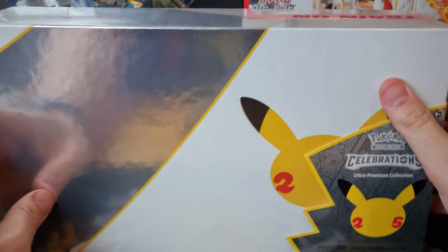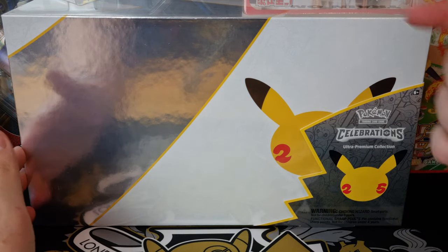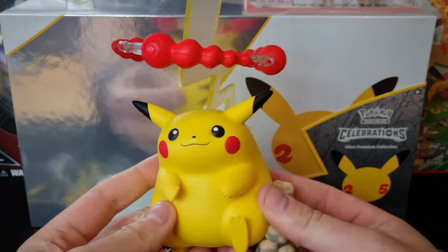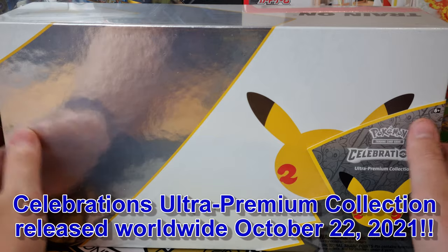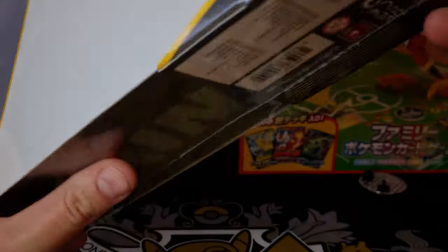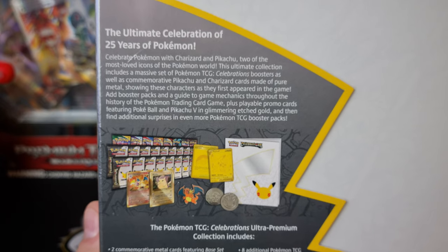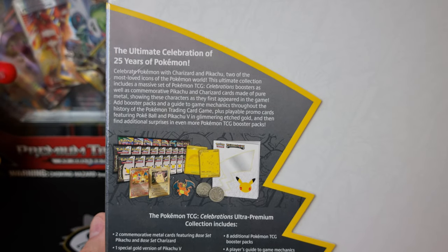And here is the Ultra Premium Collection at last — we finally get to open this beautiful thing. If you want to win one of these, please remember to hit the link below. Check out our Gleam giveaway where you can win this and also the chunky Pikachu VMAX Figurine Collection box. This thing has generated just so much noise — I've never seen anything like it. I thought Hidden Fates was bad when other products came out.